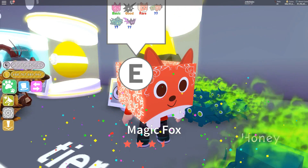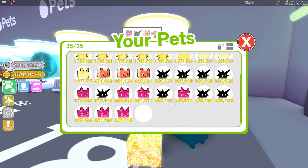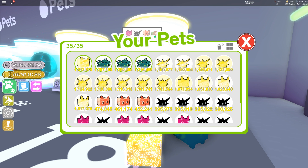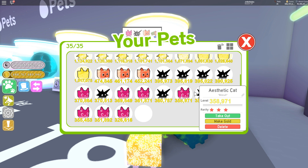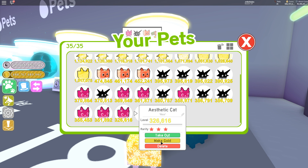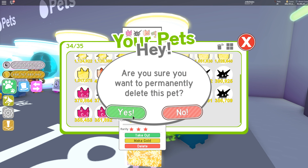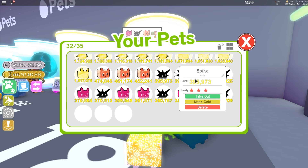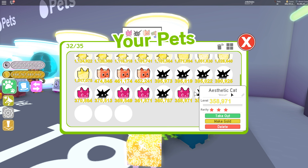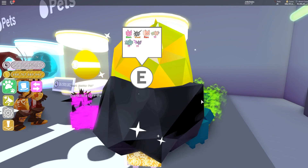We've hit the problem again, but we are so close — we just need one more gold Spike to make a rainbow pet. Let's delete some of these — be gone, be gone from my inventory, you are not welcome here anymore. One, two, three, four, five, six, seven — we need three more. That should be enough space.